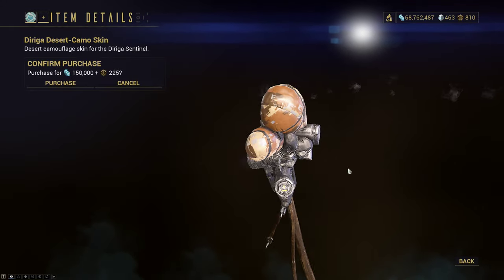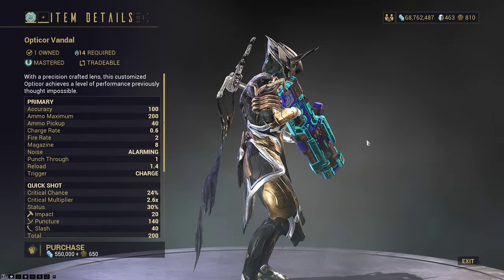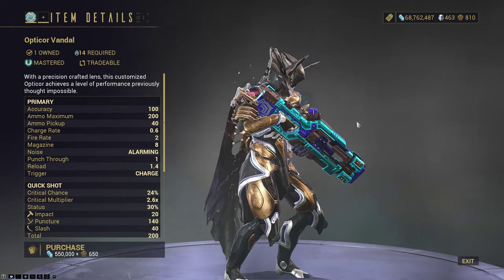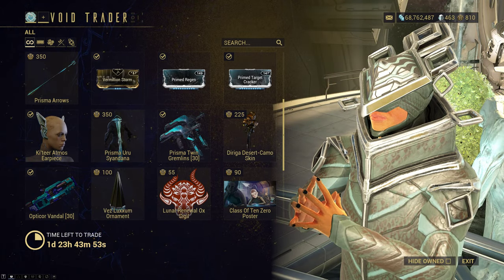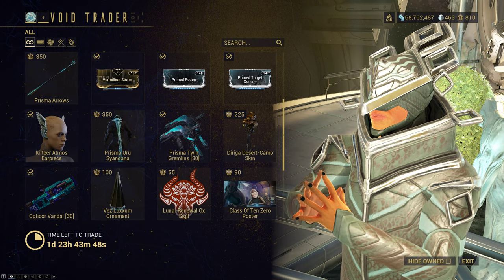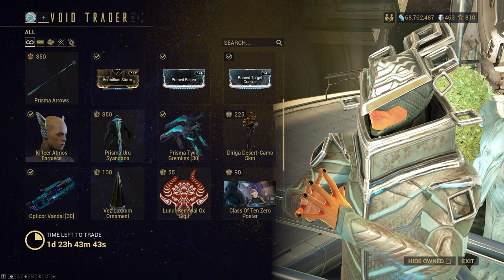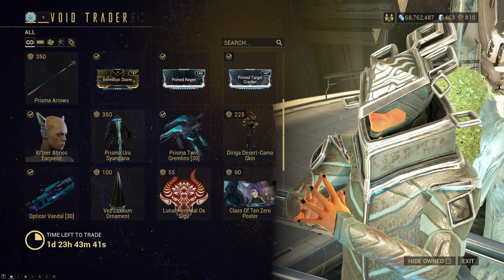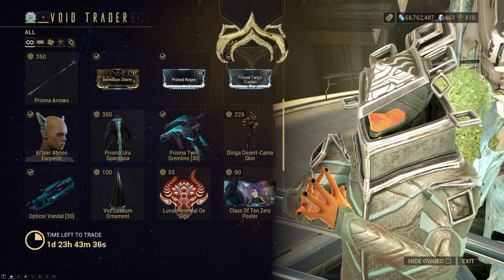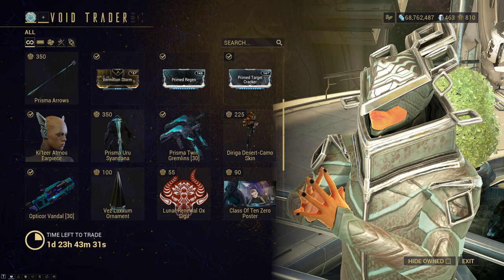We have a Diriga Desert Camo skin if you'd like that kind of look. The Opticor Vandal is back again if you don't want to run Thermia Fractures, or if you need a second copy of this weapon. It has overall better DPS than the original Opticor; however, it doesn't have the same punchy feel and the hitbox isn't that big. The damage isn't that high, so I'd say use it because you want to and you like the weapon rather than because it's good.